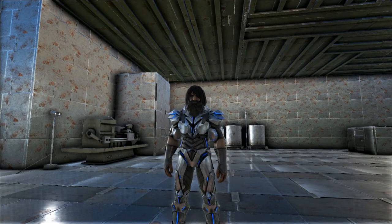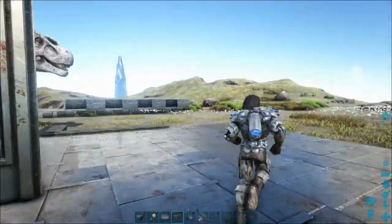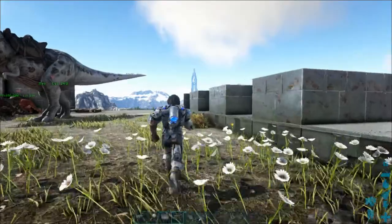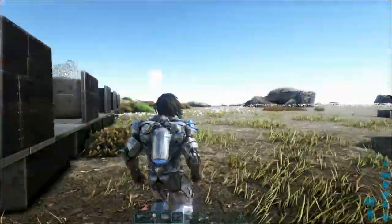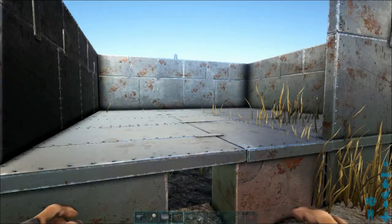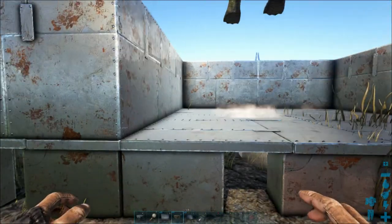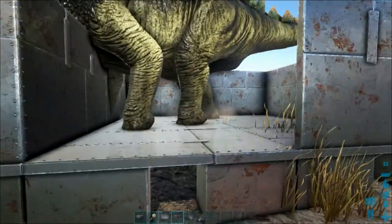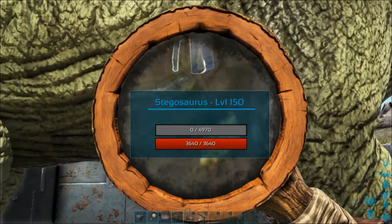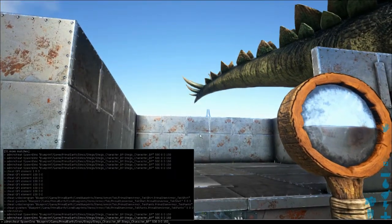Welcome back, Rampage here. Today we're looking at whether you should purely be going for 150s. I've got a little setup here with stegos and admin commands turned on. A lot of people don't use this, but your magnifying glass — even before you tame them — you can actually see the health on them. So we've got 3640 health on this one. Let's spawn in a couple of 150s and see what our averages look like.